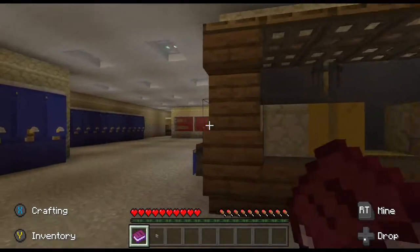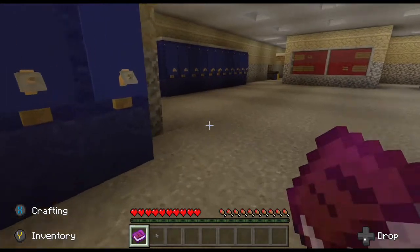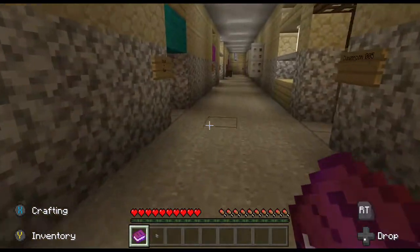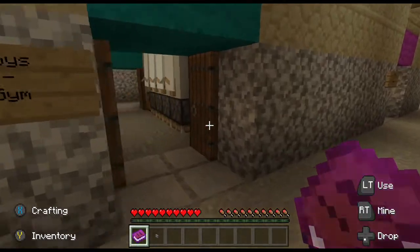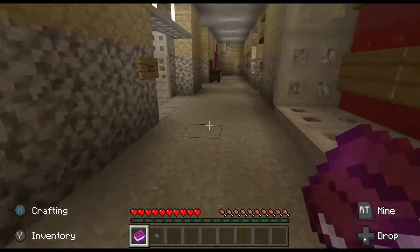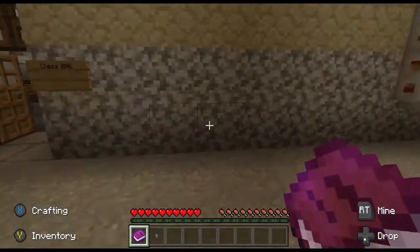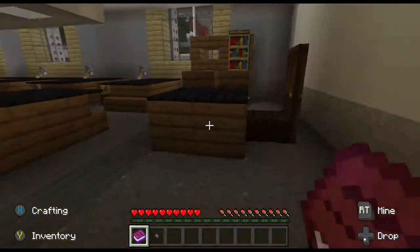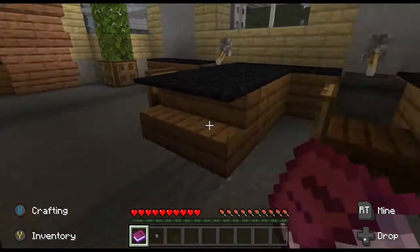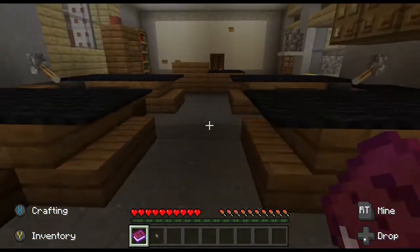Not sure what that's supposed to be. All these lockers. We got classrooms down here. Boys gym. Girls gym. Teacher's office. There's a classroom. Wow, this is cool — this almost looks like a science lab. This reminds me of the science lab at my high school way back when.